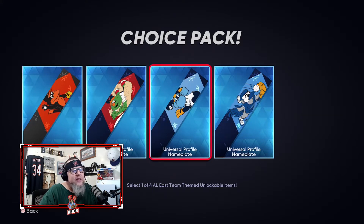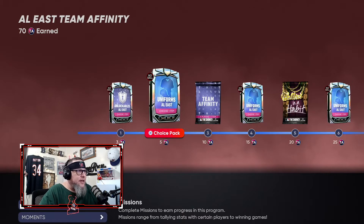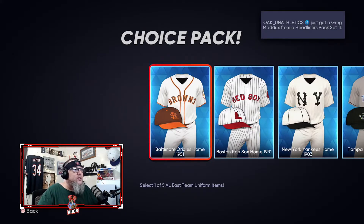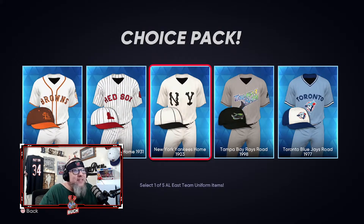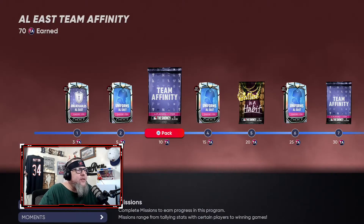I got doubles of some NL West packs and not enough of others — hopefully it all pans out. You also get uniforms, and in my opinion all the uniforms in this program are straight heat. AL East: the Browns — the Orioles home — super cool; Red Sox; Yankees — I like the logo; and then the Tampa Bay Rays and Toronto Blue Jays baby blues — love it.